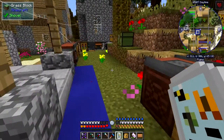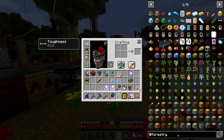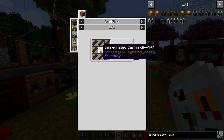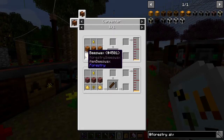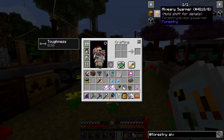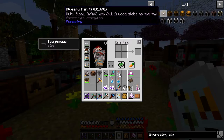The honeydew can be squeezed for 100 millibuckets of honey, which we need for later. The end goal of all this work is to make an alvery. Let's look at the alvery recipe — it's the hard part. It's a 3×3×3 structure, so you need 27 blocks of impregnated casing plus scented paneling. For the scented paneling you need 216 pollen clusters and 216 royal jelly plus beeswax.